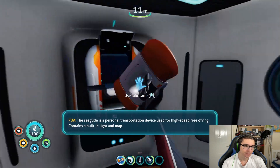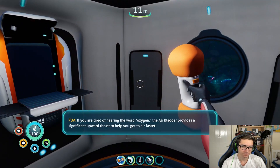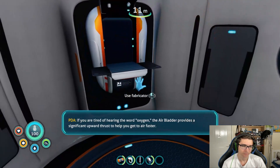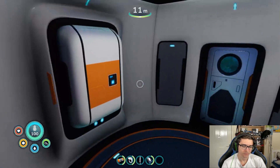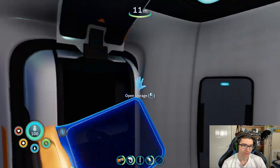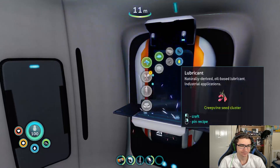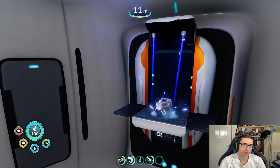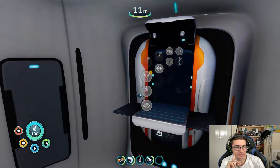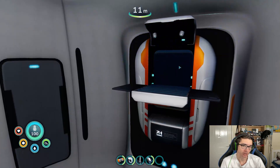The seaglide contains a built-in light and map. If you are tired of hearing the word 'oxygen', the air bladder provides a significant upward thrust to help you get to air faster.